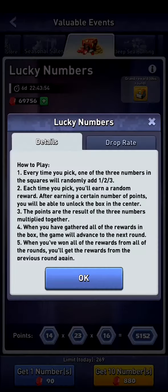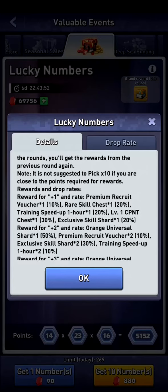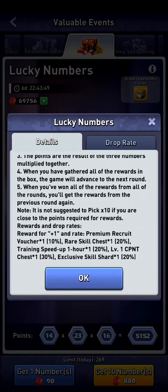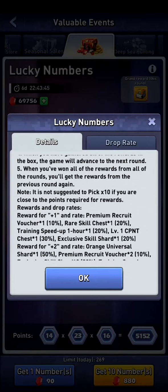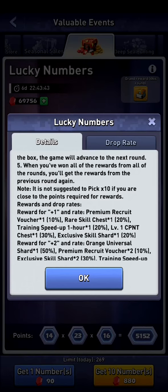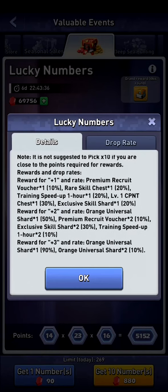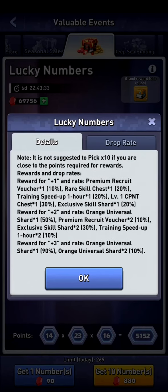If we go and look at the rules, they say that when you've won all the rewards from all the rounds you'll get the rewards from the previous round again. Note it is not suggested to pick times 10 if you're close to the points required for the rewards. Rewards and drop rates: if we have a plus 1, plus 2, or plus 3 we are able to get gold shards as well.